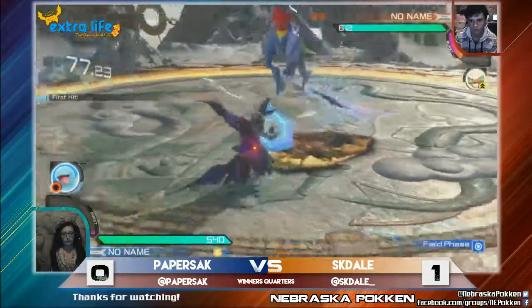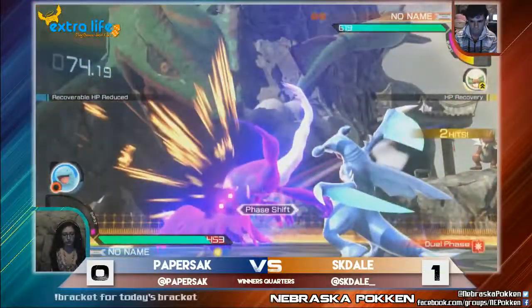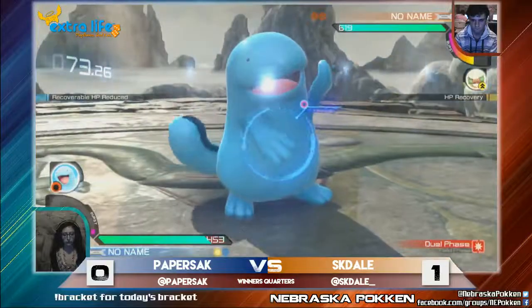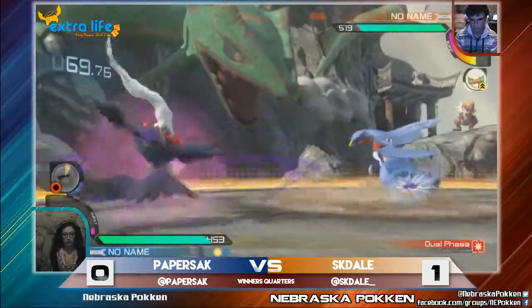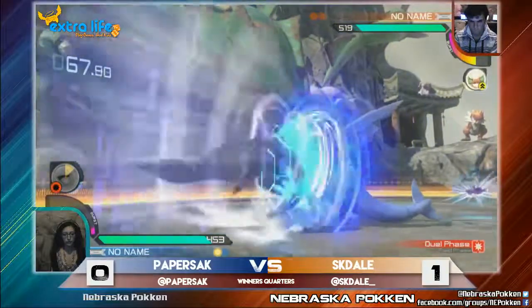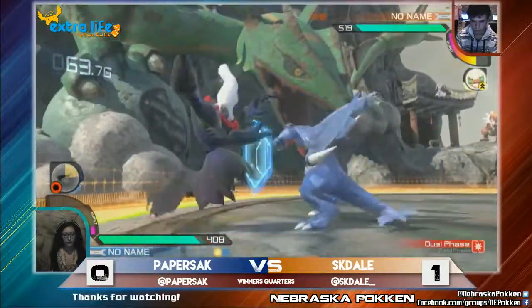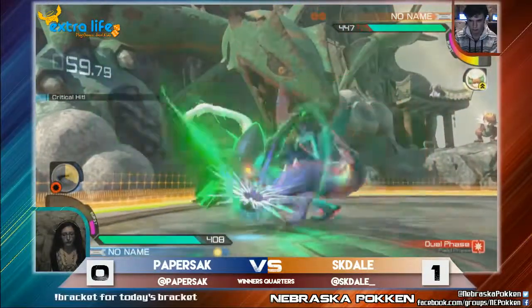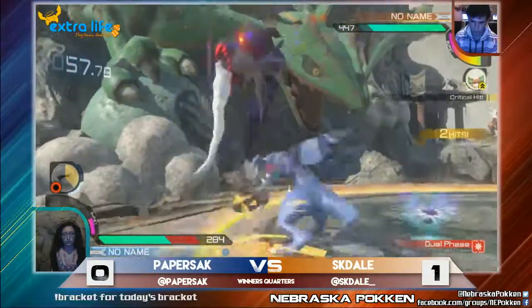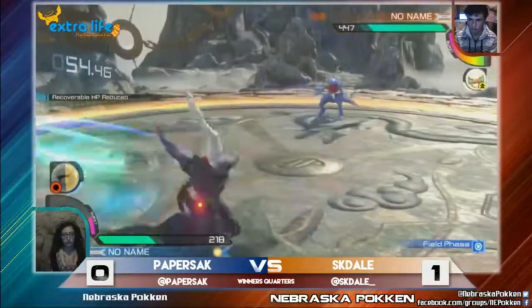Round number two between these two. Going for the Earthquake. Paper going for the CADC backwards, but still gets caught by the Dragon Rush. I like the attempt by Dale. They had to actually Stone Inch through the Quagsire. I think that's a pretty neat option, especially with Garchomp's new buff — that he is invulnerable if he goes for the Sand Tomb. Nice attempt, didn't work out, but I like the effort.